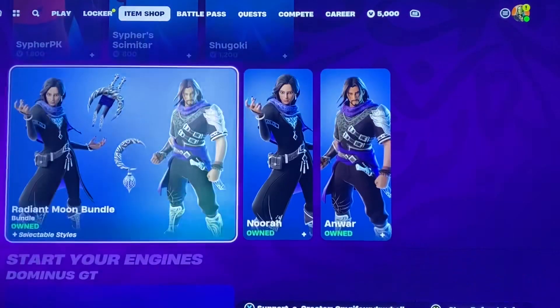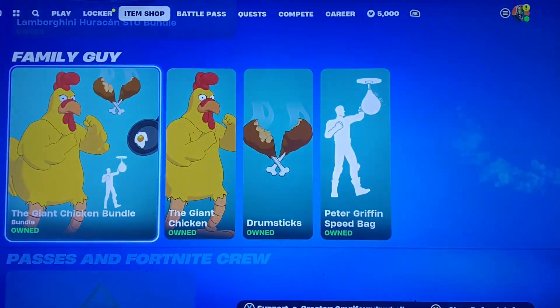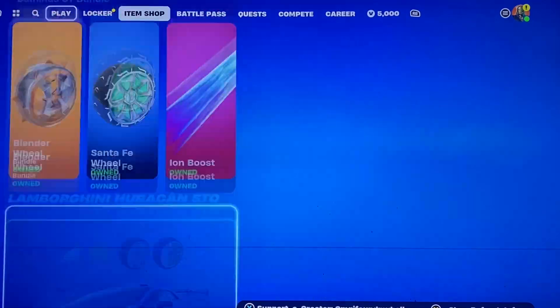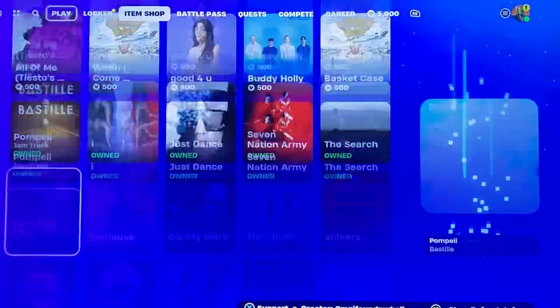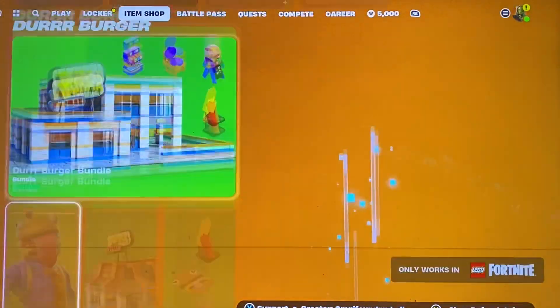We have Cypher PK stuff still here — the Radiant Moon, Dominus GT, the effects, the Lamborghini, Family Guy, Levels and the crew. Other than that, great to see a new bundle. Hopefully you guys enjoyed this item shop video, I want to see you guys in my next one.